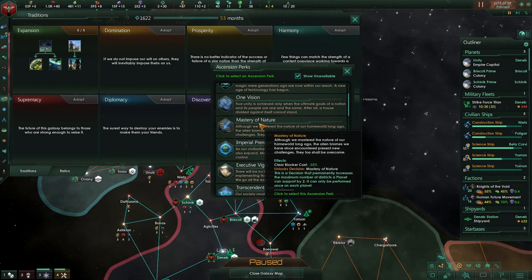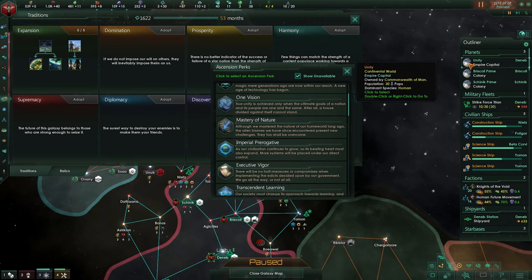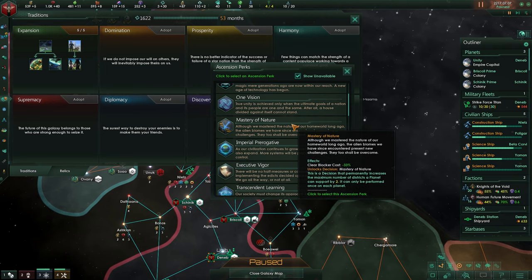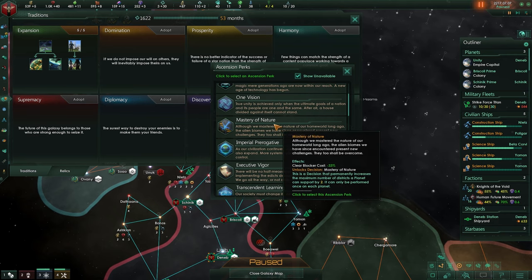Masters of Nature reduces tile blocker costs by negative 33%, so it's cheaper. But you can also increase your planet's districts — this decision permanently increases the maximum number of districts a planet can support by 2. So a 10-tile planet becomes 12. It used to only affect tile blockers, then changed to increasing the planet by 3, and now it's increasing by 2.